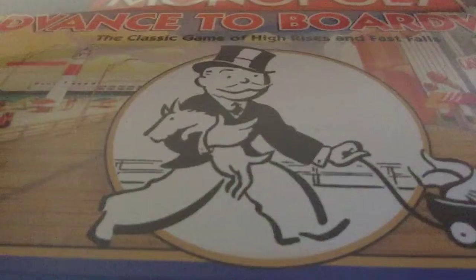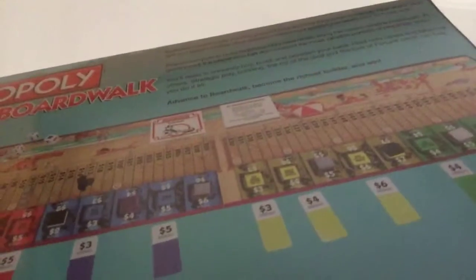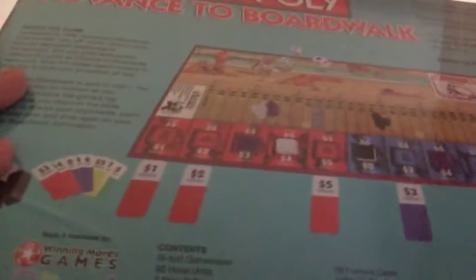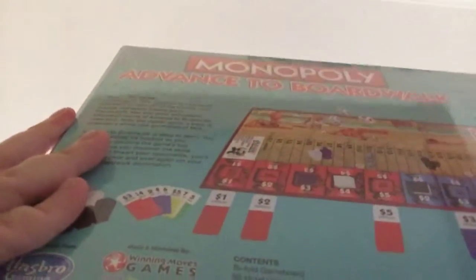I will show you the back. This is the back of it. You've got Monopoly Advance 2 Boardwalk. I think it's 1 million - yeah, 1 million - and then you've got to go to... I don't know.